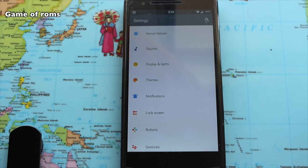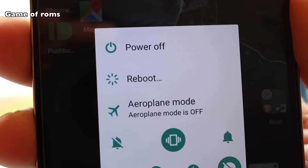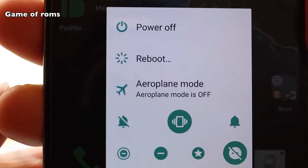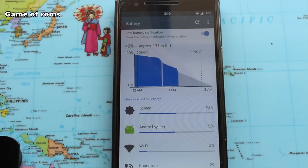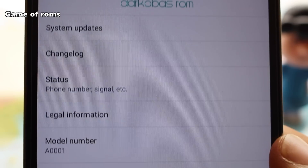You already might know that CM13 is not that good this year because of random reboots, worst screen on time, and worst standby time. So I switched to an AOSP-based ROM called Darko, which is based on Android 6.0.1.